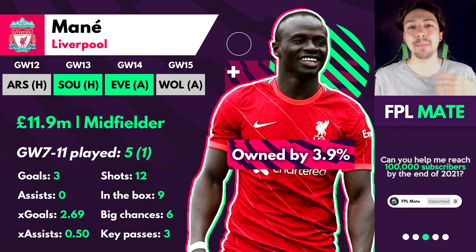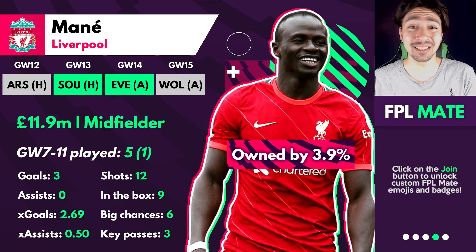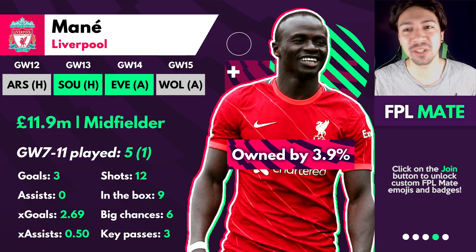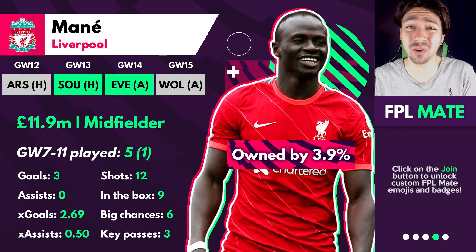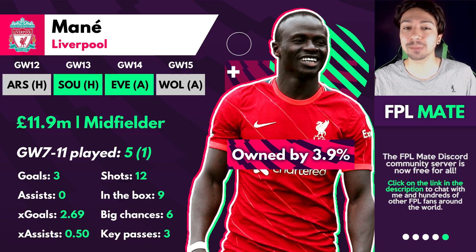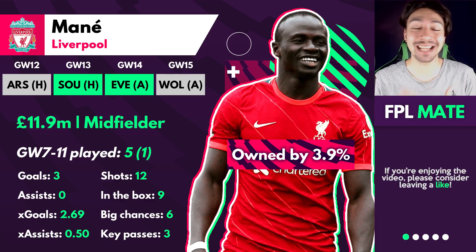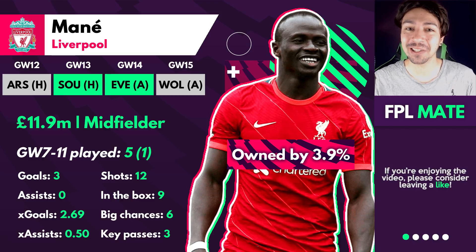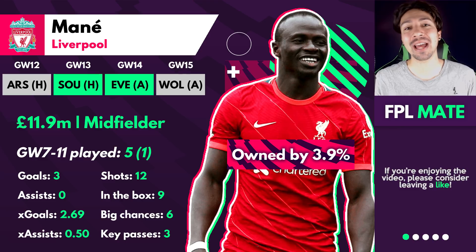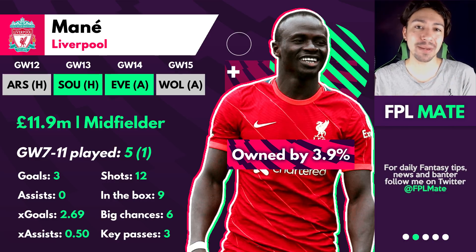We talk about wanting maybe a couple of premiums so you can rotate between them pretty easily. No one else is really firing — no one else even looks particularly good on underlying stats other than Mane, who actually looks okay. He's kind of third for expected goals over the past five game weeks, only behind Aubameyang and Salah. He's first for big chances over this period, with six big chances to score in five games — so the underlying stats are really there.